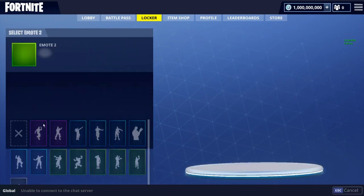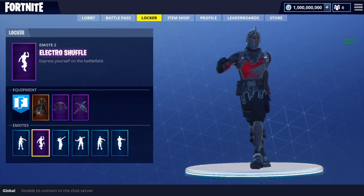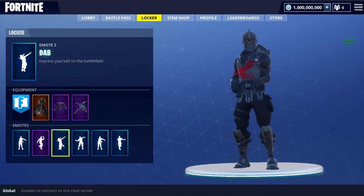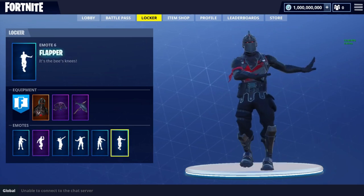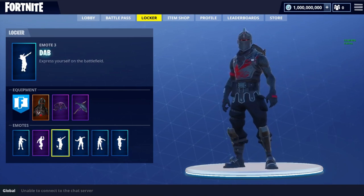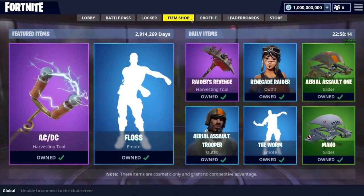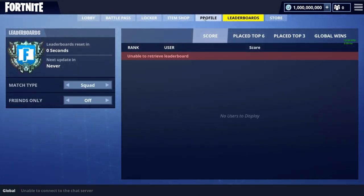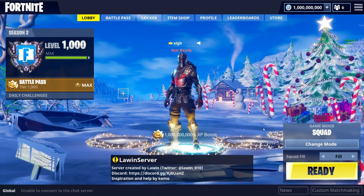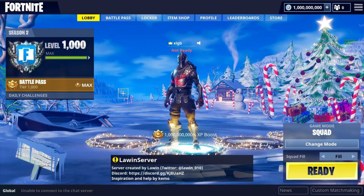Everything here is really cool. I don't know why you can't change your back bling for some reason, and I don't really know how to emote in the actual lobby — I'm pretty sure you can't on this server. But you can set the locker, and these are all really really OG. We got the Dab and yeah. If you guys enjoyed this make sure you leave a like and subscribe for more content like this — we'll probably be doing Seasons 3, 4, and 5 at some point. We'll see you guys in another one.